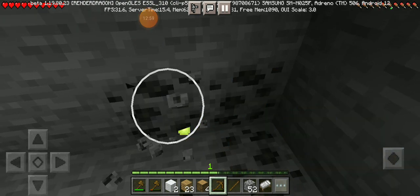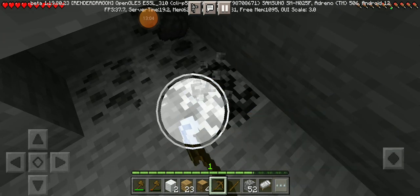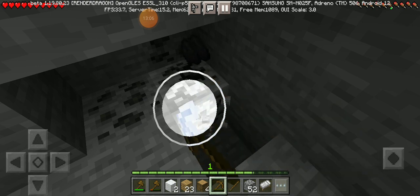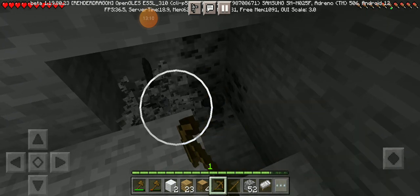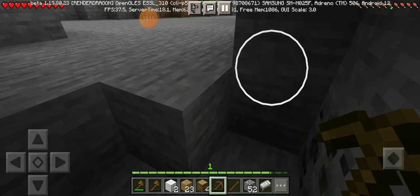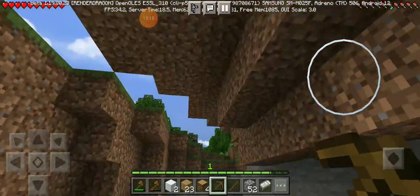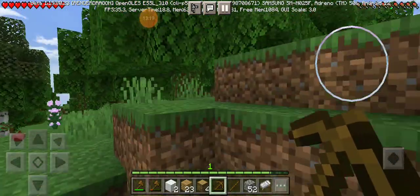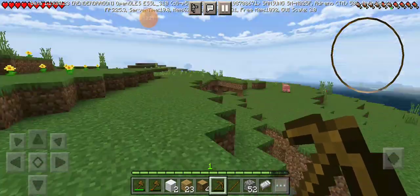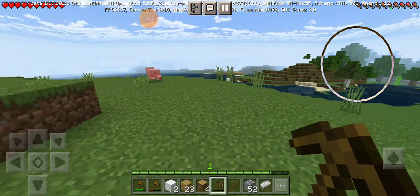Here it is - this cave, you guys remember this cave right? Here I made the staircase - this is from part one, I made this. Now I will mine this. See you guys after some minutes of mining. I found some coal, that's good. I will mine this and then go to the surface.